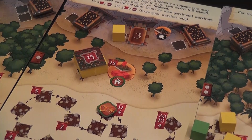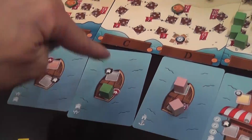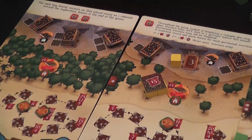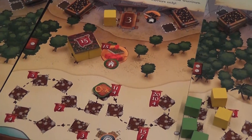So this is the general idea. You plan where you want to send your cubes, put them next to the ships, place them on the ships, and then finally place them on the islands to produce different things. You continue like this for six rounds.